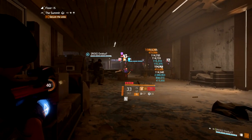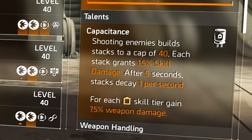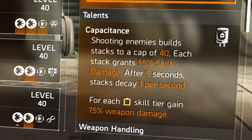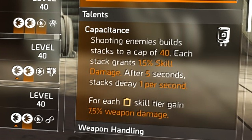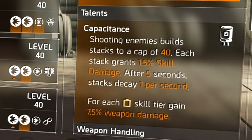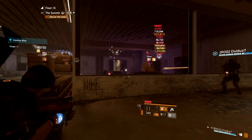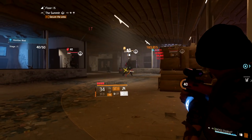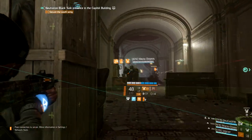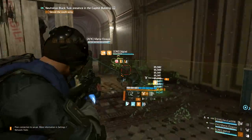Now let's go over what weapons you want to use with this gear set. The first choice, which is pretty obvious, is the Capacitor Exotic Assault Rifle. It provides additional weapon damage based on your skill tiers, and since you have six skill tiers in this build, you'll have a decent amount of extra weapon damage. Shooting enemies also builds up stacks that buff your skill damage. This should basically always be your primary weapon when running a skill build. The only exception is if you need the Scorpio in your loadout — like in a legendary, sometimes I use the Scorpio to help keep enemies from rushing me.